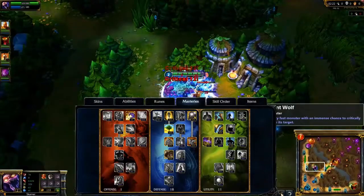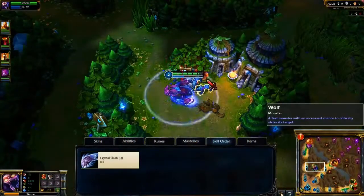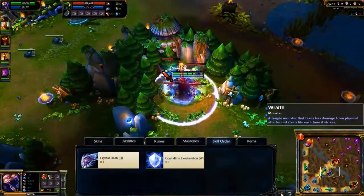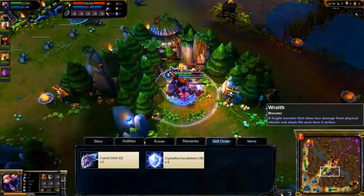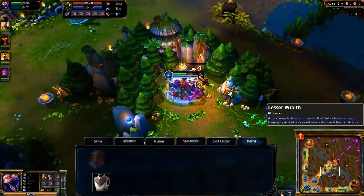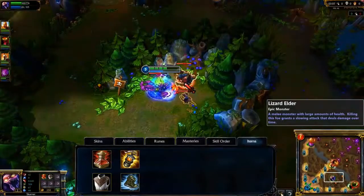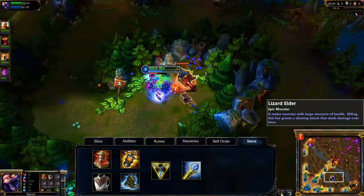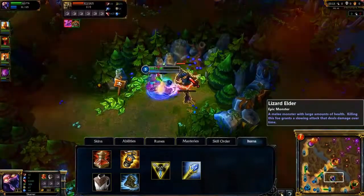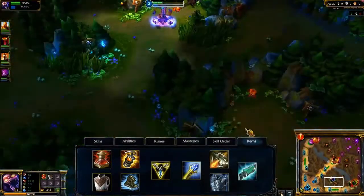I also pick up Smite and Flash for jungle speed and ganking potential. I max Crystal Slash right away for the most damage output and slow. Afterwards, I max Crystal and Exoskeleton, which allows me to catch up and destroy targets. Also, because the buff ends when the shield breaks, I need to make my shield durable. I take a single point in Fracture at level 4 and max it last. I open with a Cloth Armor and 5 health potions. Ruggles Lantern and Mercury Treads are my first mid-game items. My two core items are Trinity Force and Rylai's Crystal Scepter. These items give me a great mix of damage, durability, and chasing power. My final items are another mix of damage, durability, and utility. Depending on your needs, you might want to grab Sunfire Cape, Force of Nature, or Hextech Gunblade.